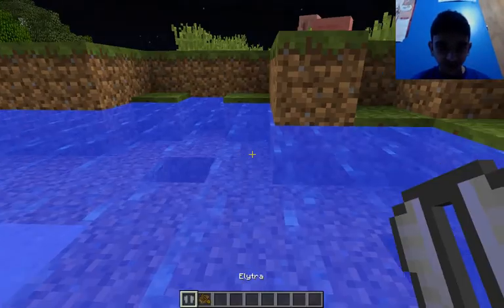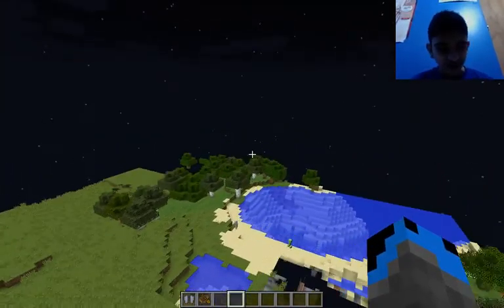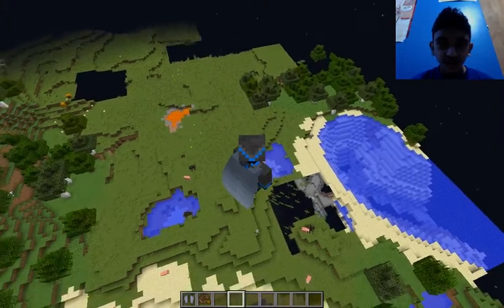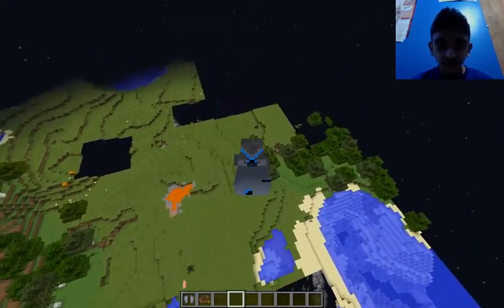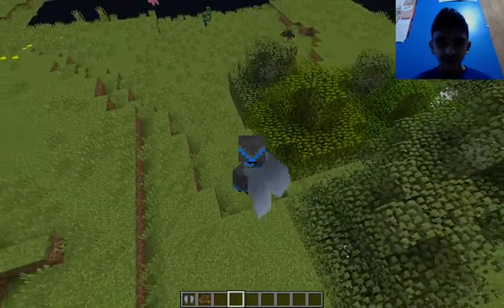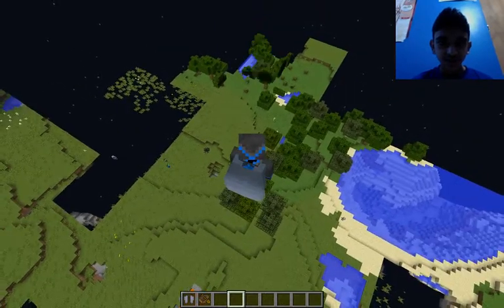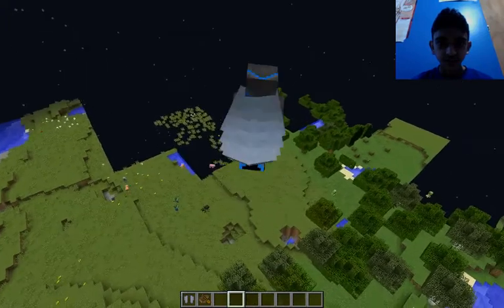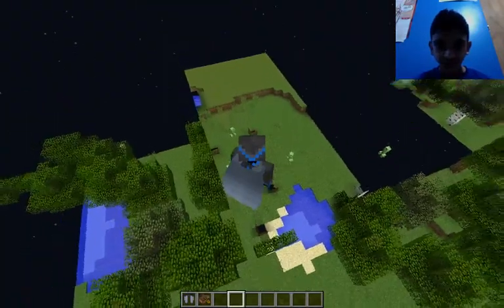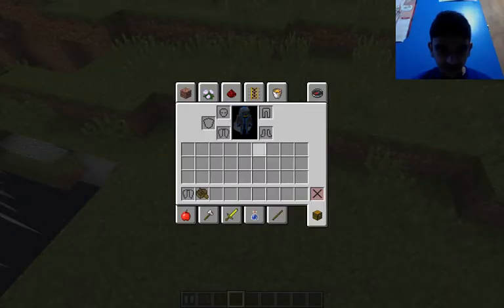And now for my favorite thing — well, not my favorite thing, I don't know. Let's just get high into the sky. Going to F5 mode. Okay, double click space. See, you just zoom around like that. And yeah, that's basically it for the elytra.